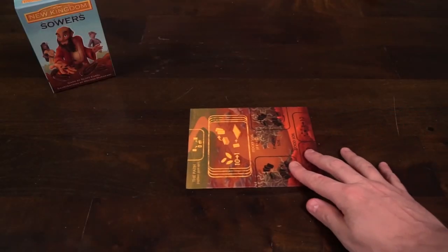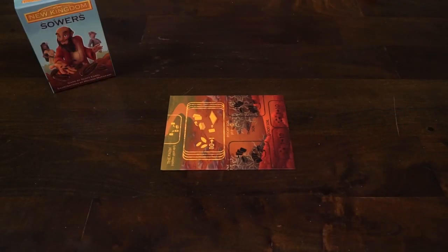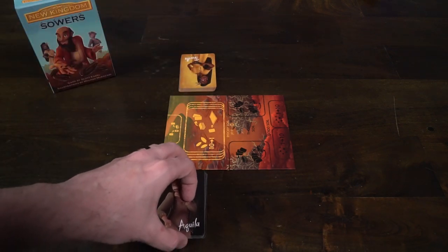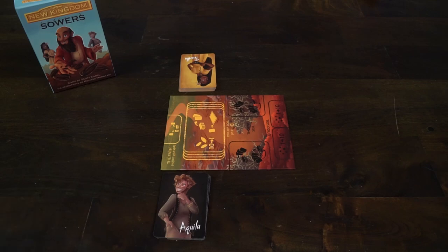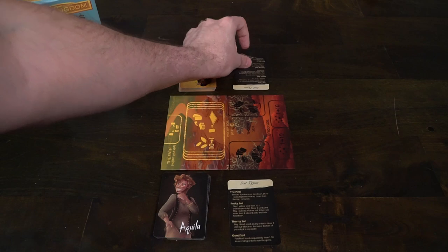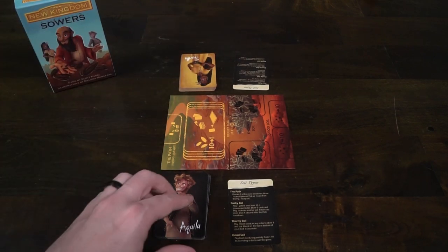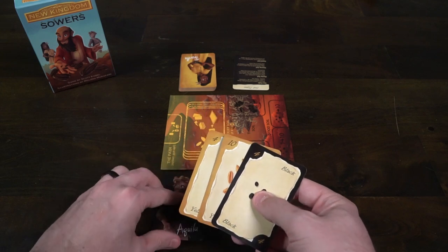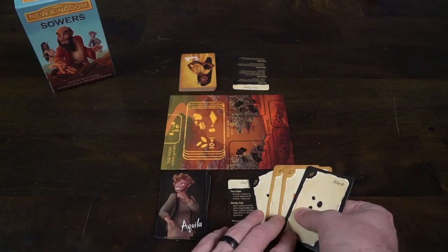To begin setup, the first thing you do is take out the main game board and place it within reach of all players. Make sure you place it so that each player gets their own unique side of the game board — hopefully the path is on your right and the good soil is on your left. Each player also gets a character: you have Aguila and you have Priscilla. Shuffle their decks, draw four cards for your starting hand, and each player gets a player reference card.